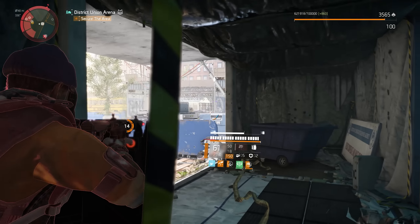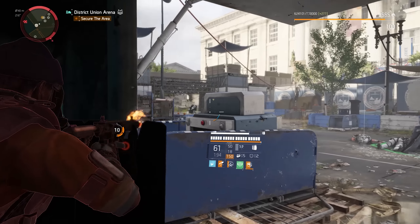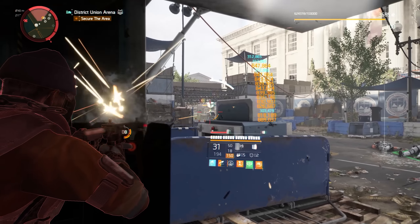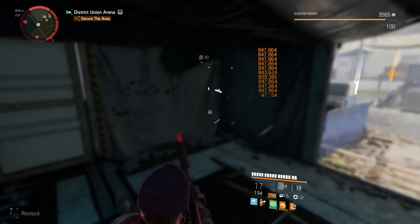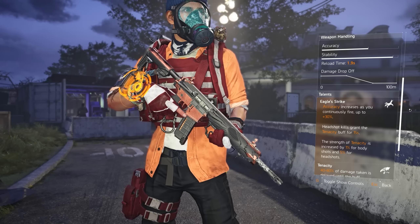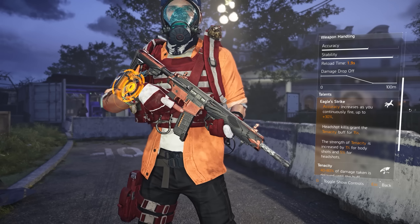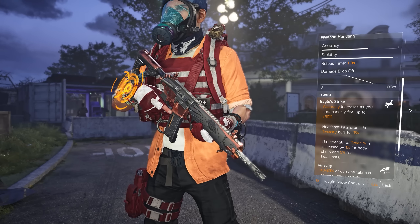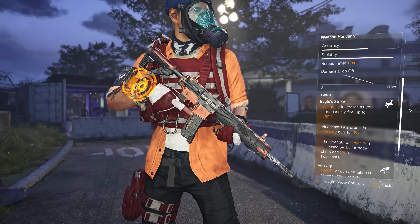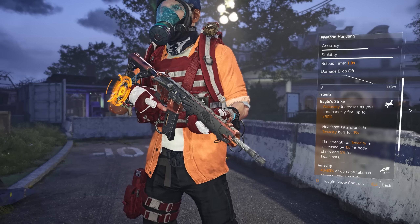The accuracy of this weapon is actually okay. The P416, which is the base of this weapon, has very bad accuracy - never liked that on that weapon. But the Eagle Bearer has a bit better accuracy compared to the P416 and the weapon has a talent that increases that accuracy as you shoot. Currently on this build we have a 1.9 second reload time, and combined with the 60 round magazine that's a very good way of sustaining DPS.